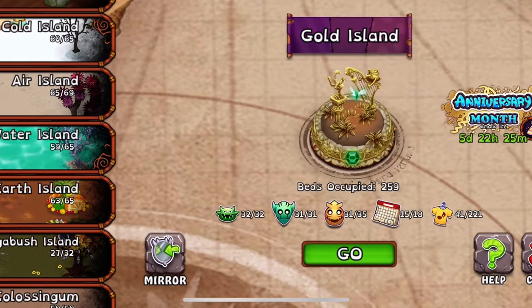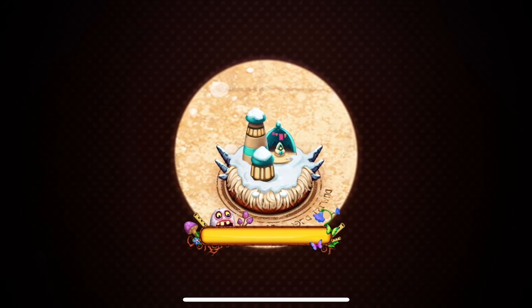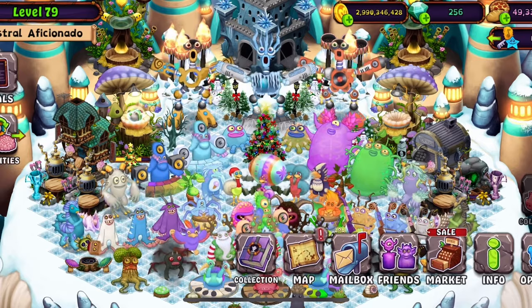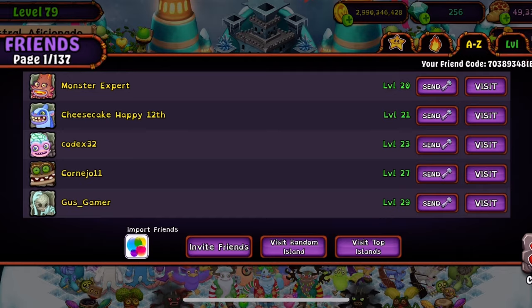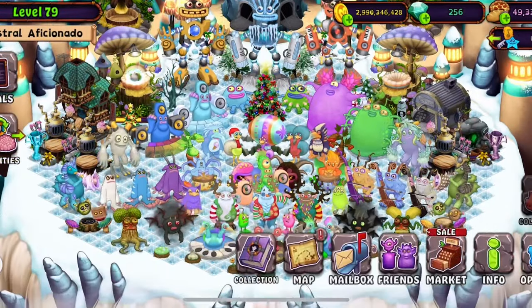Let's go back to Cold Island real quick and speed up the Epic Thumpy. Thank you to everyone who's been lighting my torches and sending me keys because it helps me in these videos very, very much. My friend code is 70389348IE if you want to add me.